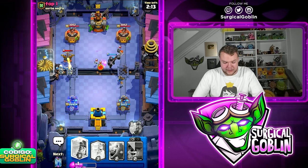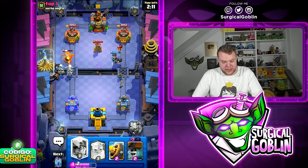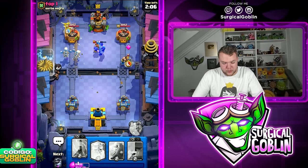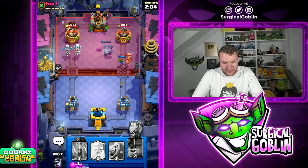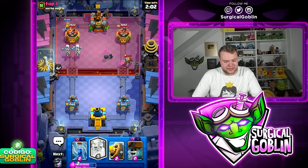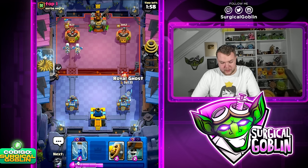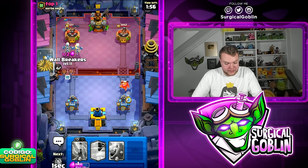Let's go Mega Knight and Skeleton Dragons on top of the X-Bow — it's going to get a connection, but it's still a very good situation because the Mega Knight is tanking both towers. Let's go Miner on the left side. I don't think he has much Elixir right now, and the Miner is at full HP.